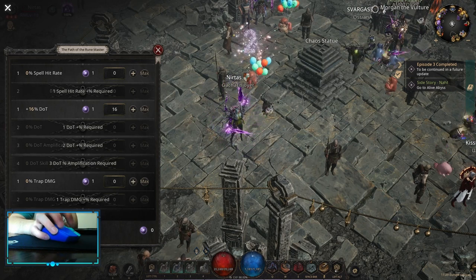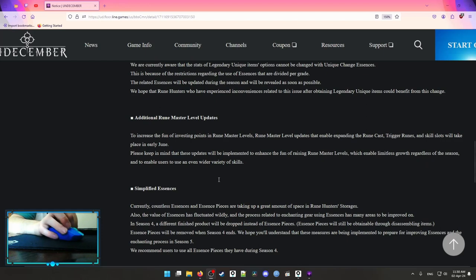There's another thing - in Director's Letter 10 we got some additional info. They're going to improve Rune Master levels, but this is only coming in June, basically at the end of the season. With Rune Master levels we're going to be able to expand rune casts, trigger runes, and skill slots - add something onto those, though right now it's unknown exactly what. Rune Master levels will probably be much better after that June update.